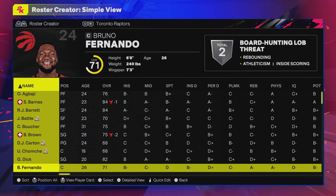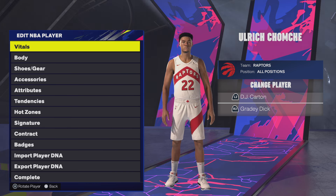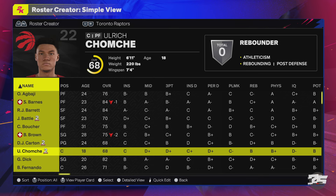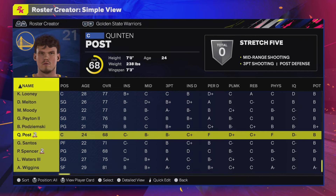For the Toronto Raptors, Ulrich Chomche got his face put in the game. Glad to see him updated. I'm curious to see if players like Ariel Hukporti and Kevin McCullar, who have their appearances locked at the moment, get an update — that usually means they'll be in a future update.